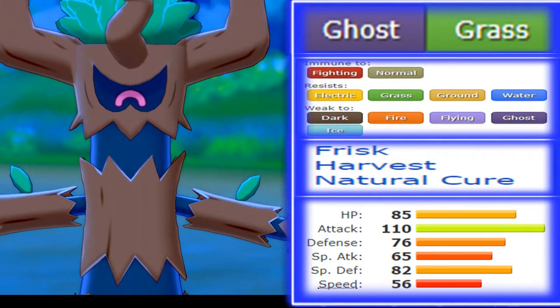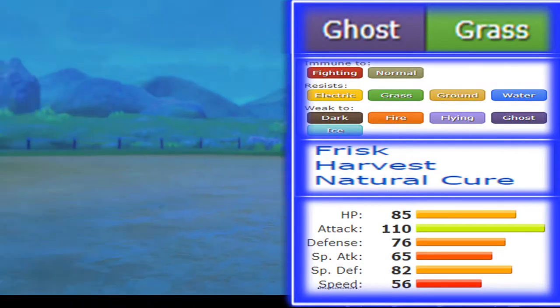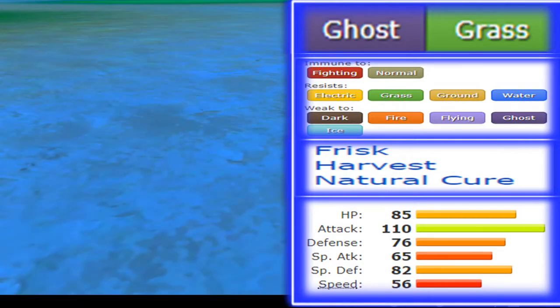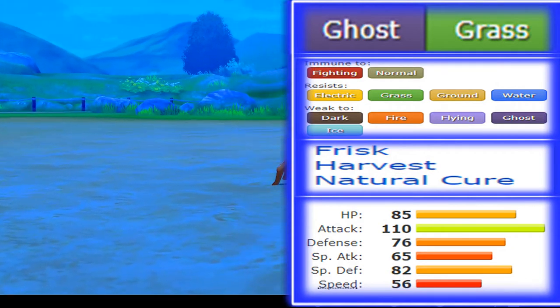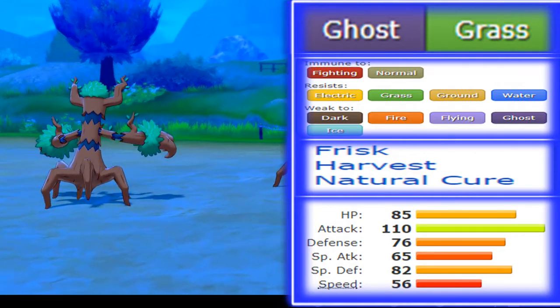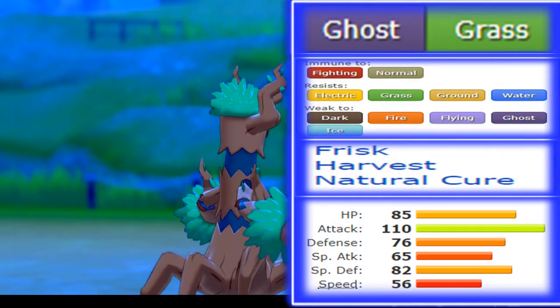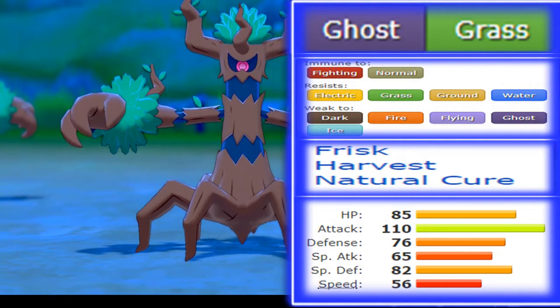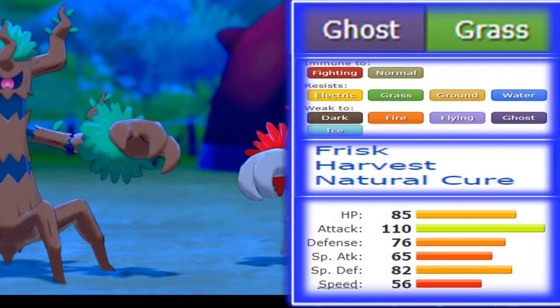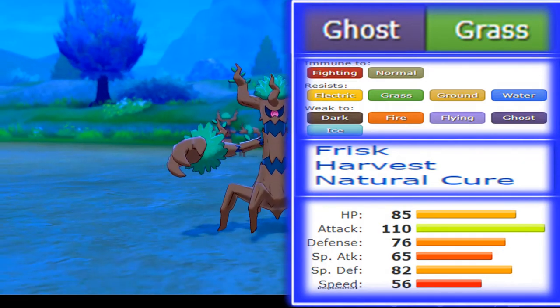Its signature move was Horn Leech — Gogoat had it too, so it wasn't truly exclusive — but Trevenant had Horn Leech, which made the combination of Horn Leech, Leech Seed, Substitute, and Protect one of the most annoying sets out there. Substitute basically allowed it to keep on harvesting and reliably recover HP as turns went. Leech Seed allowed it to just keep on recovering as Citrus kicked in, and it just kept going back.